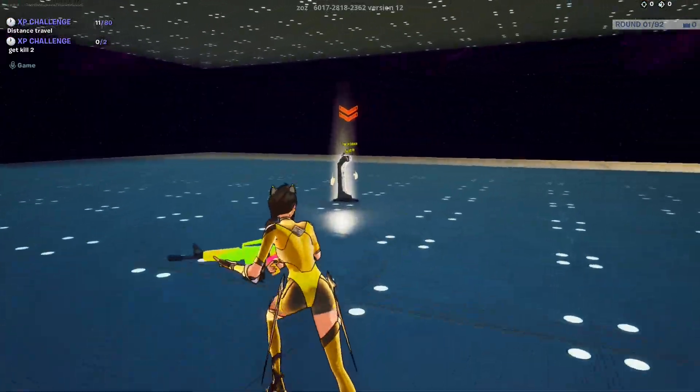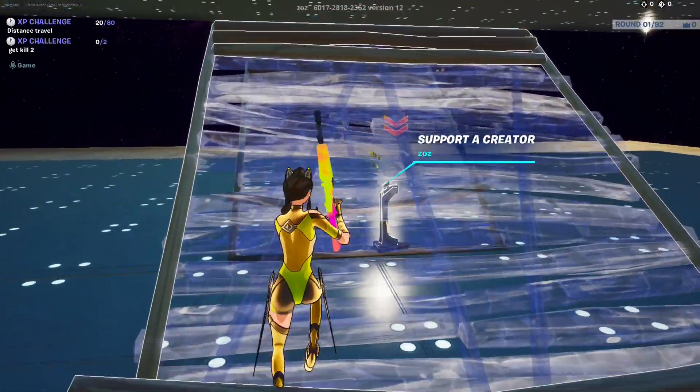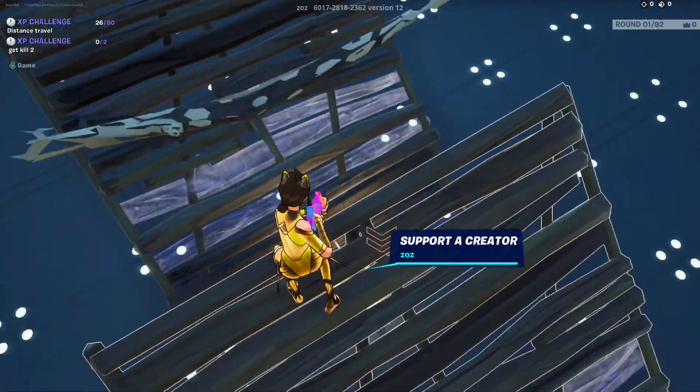Once the game starts, go to the support-a-creator post in the middle of the map, place a ramp, and directly above it look up. There will be a secret room button.